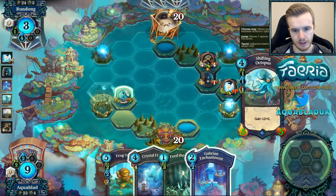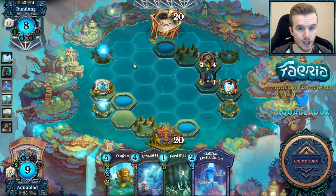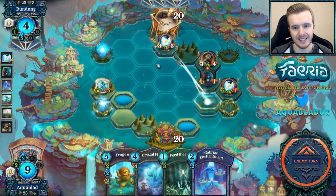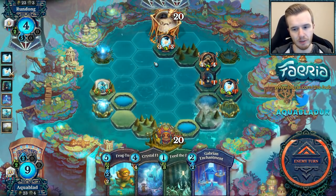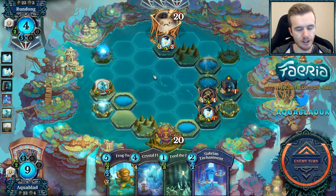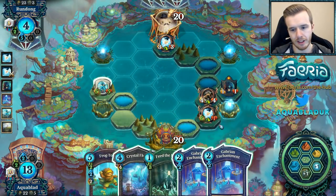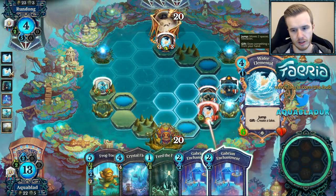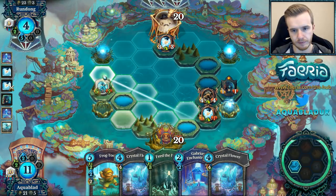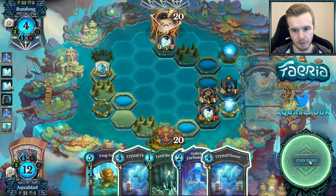We'll just take a forest and move into double collection. We're both double collecting, but our opponent definitely has the advantage here, especially with all these creatures. Another water elemental coming down. And this is generally why the ramp version is better — it can get on board much quicker, gets lands down faster and accelerates its win condition, which is usually the Azura Skywhale. We do have an enchant. We can enchant this, bring it down to a 1-1.